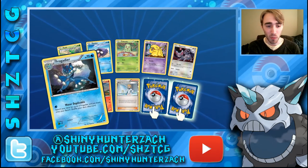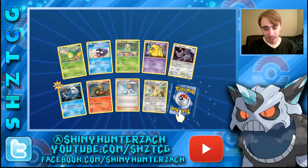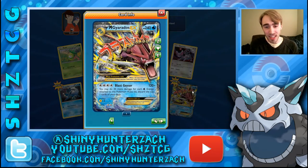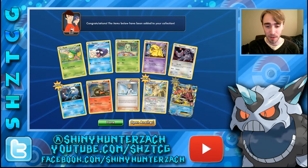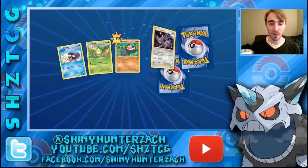Next up we have one new uncommon, a Reverse Rare Raticate, and a Rare — nice! We have a Mega Gyarados EX. All of the Gyarados in this set are shiny. This one has 240 HP, a Retreat Cost of 2, and its attack is Blast Geyser. For 4 of any kind of energy you can do 120 and then 20 more damage for each Water Energy attached, but you have to discard the top 2 cards of your deck. Not bad — if you can get Mega Gyarados out it can do some serious damage.